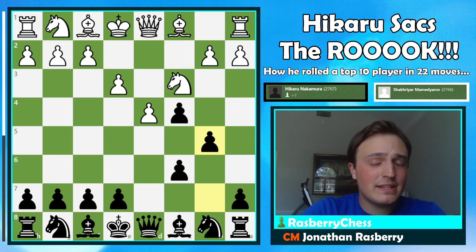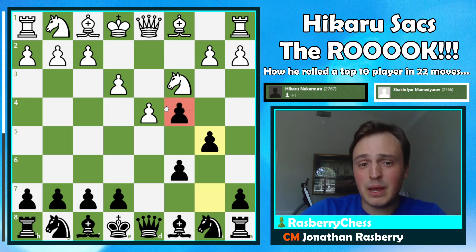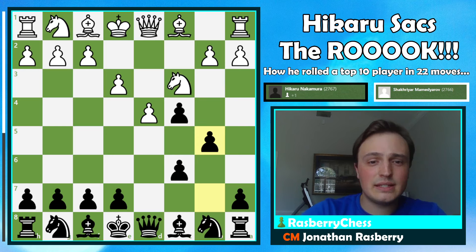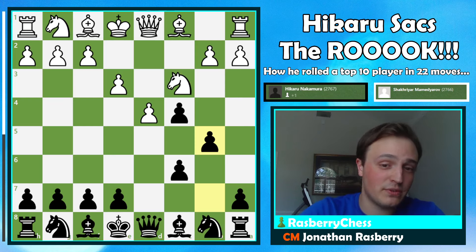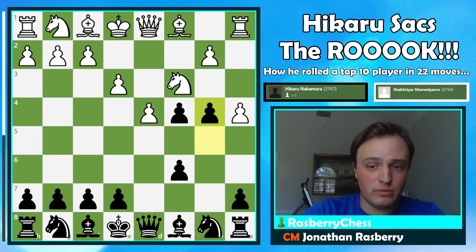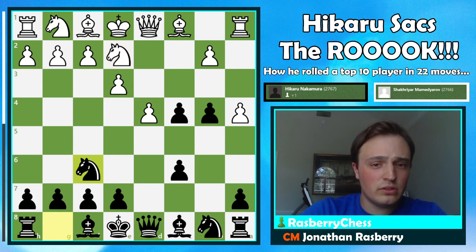Black plays pawn to b5, and this is kind of dangerous. The c4 pawn is defended by a pawn, which is defended by a pawn that's very safe, and it's putting the question to White: how are you going to use your time advantage that you got from me pushing my pawns for the first four moves of the game? In fact, he pushes the pawn for the fifth move as well. Shakir Yarr plays knight on c to e2, the knight to f6, knight to f3.